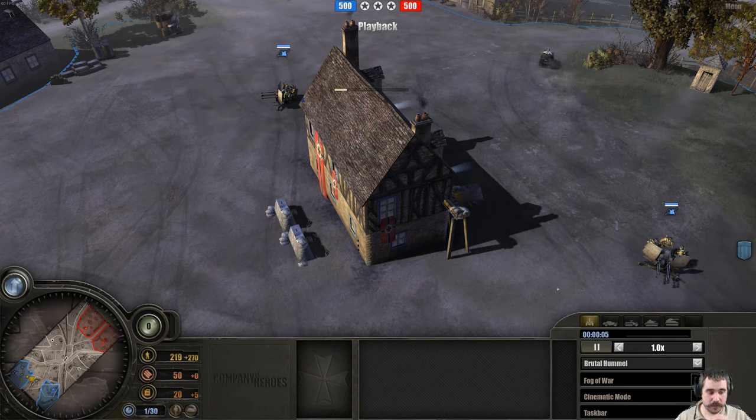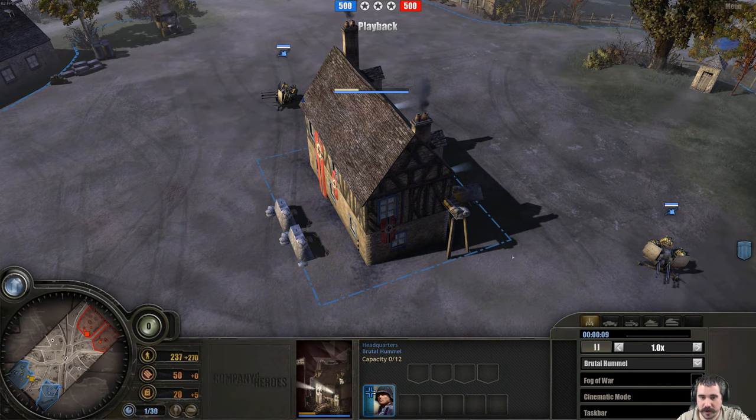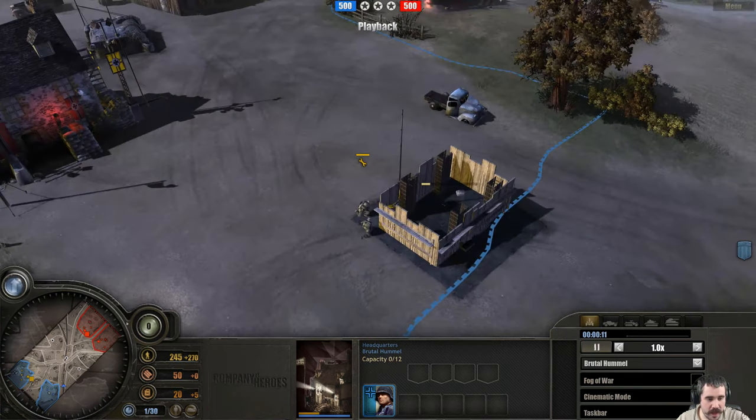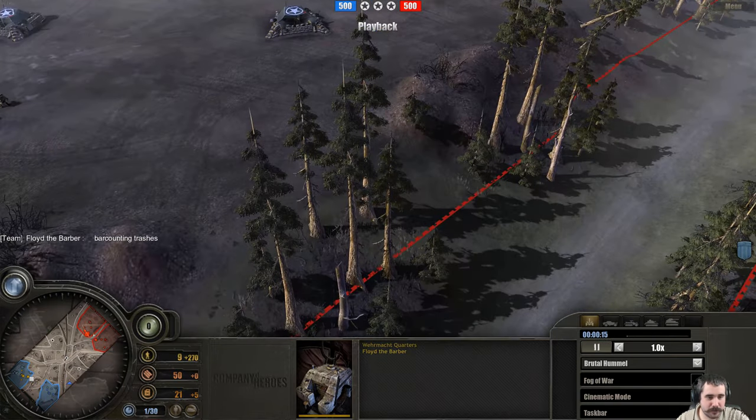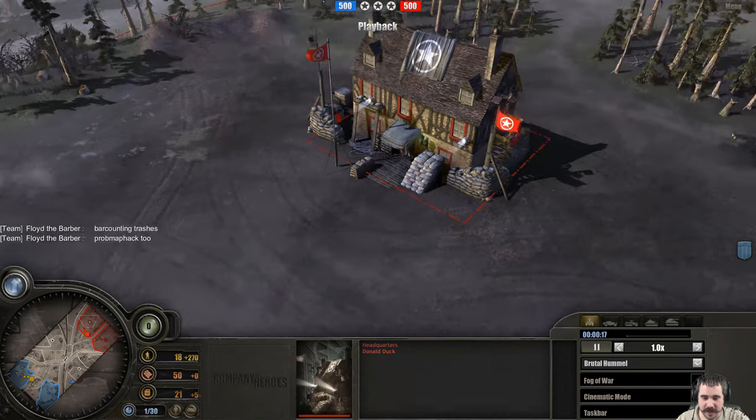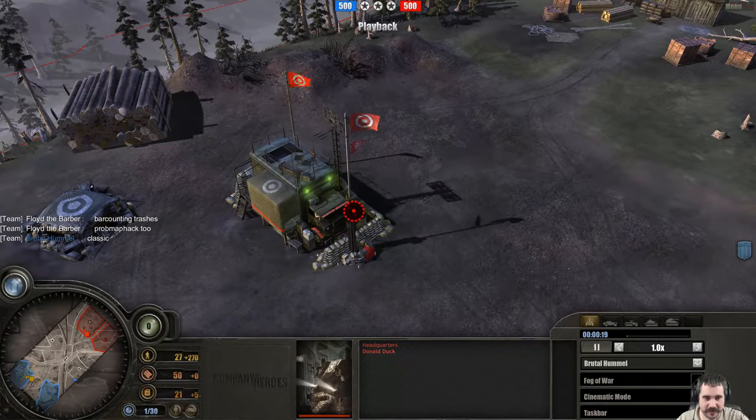Greetings everyone, Adrian here with another Cup of Heroes 1 replay. On the south side as the Panzerleet and Wehrmacht, we have Brutalhammer and his ally is Floyd the Barber. On the north side we have Donald Duck and Daisy Duck.